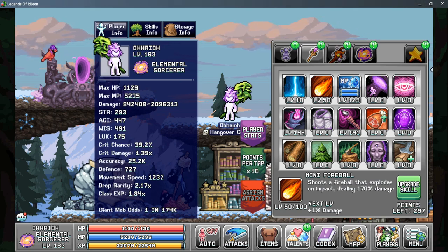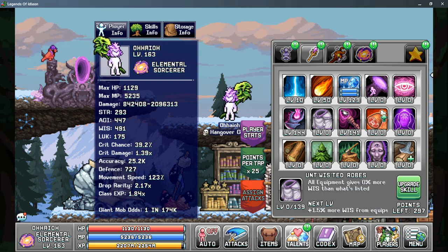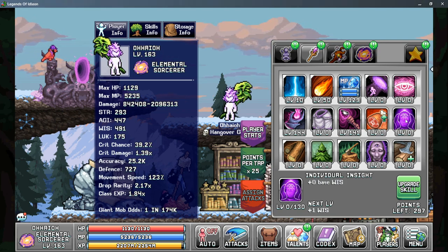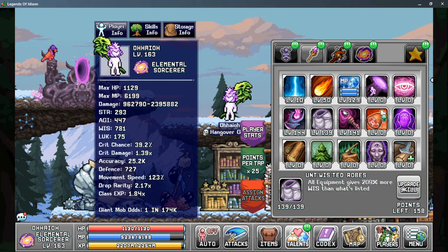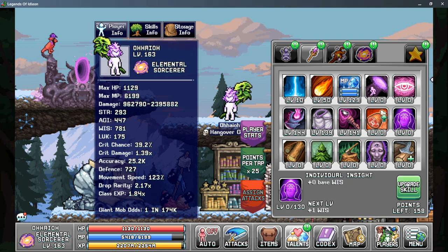Back to our priorities after that, and your priority should be either choosing Untwisted Robes if you have enough wisdom on your gear, or it may be better for you to choose Individual Insight for more base wisdom. So if your gear is high enough, Untwisted Robes should be your first priority, as the scaling on this stat is very good for the Mage classes. After that, we'll go into Individual Insight for just more base wisdom.